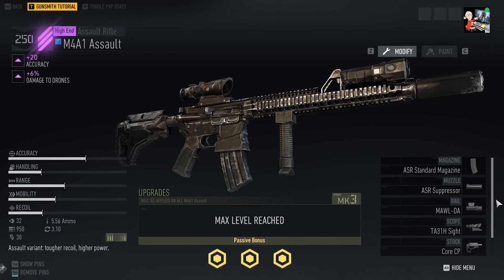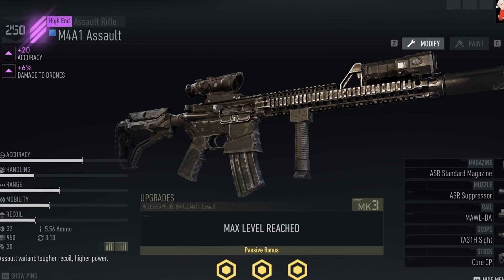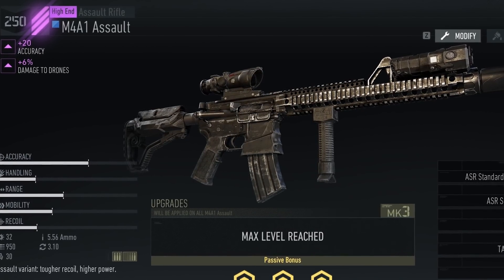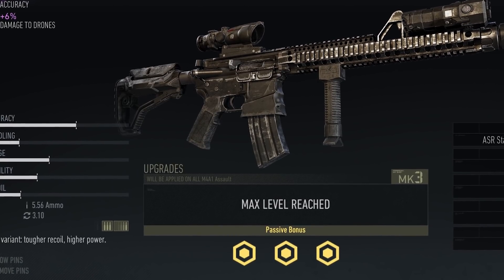For all testing purposes, we will be using an M4A1 Assault Rifle in gear score mode. It has plus 20 to accuracy and plus 6 damage to drones. It has a max level Mark III system and a standard magazine.